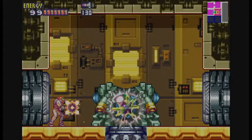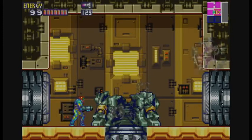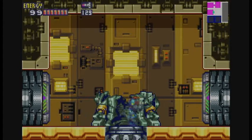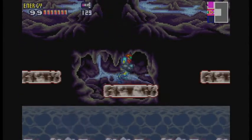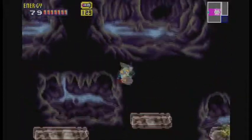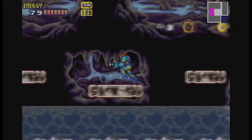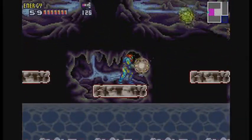Head right in. Let's get ourselves an upgrade. Asshole — that was my Varia Suit, get back here! Meet the boss of Sector 6 — the Mega Core X. Yeah, that's apparently the best name they could come up with for it.